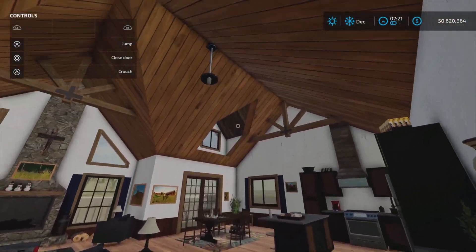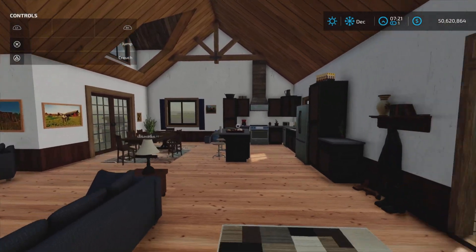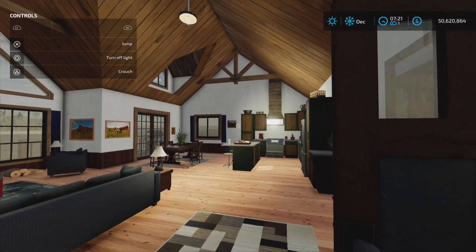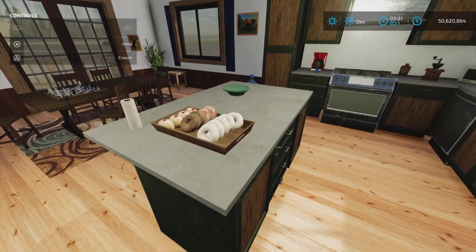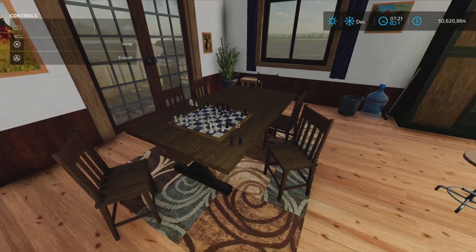Very beautiful entranceway with nice vaulted ceilings. We do have lights inside here — they're right behind the door. We turn on the lights and we have a kitchen area here with some donuts, a little dining table, and a chess game going there.